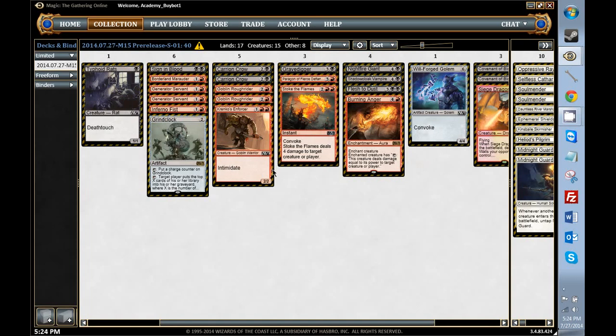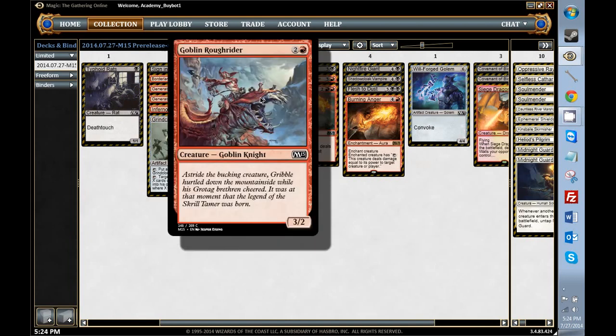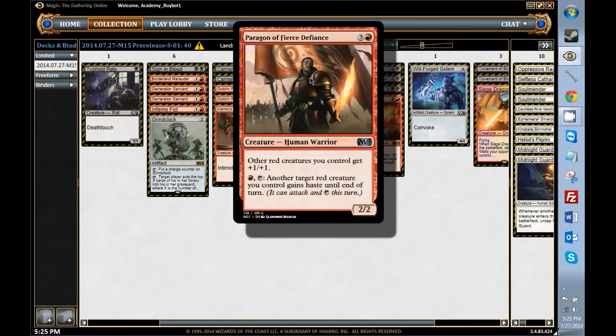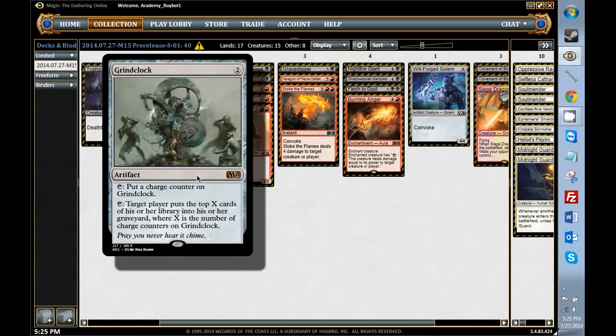These guys seem fine to me. I think a 3-2 for 3 is much better than a 2-3 for 3. These are like mediocre Wind Drakes, and this thing is probably a little better. These guys seem good with Siege Dragon, and they help smooth out my curve a little bit. Because I've got this thing here, they're not horrible. I was in between playing both and playing a Torch Fiend, which I think is also permissible. This is basically like a three-mana shock that occasionally does more. Grind Clock is an alt-win con that I think is seriously threatening in Sealed, because it's a slow format.